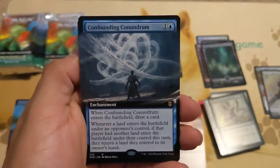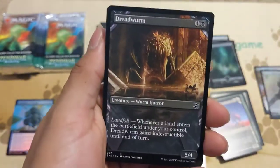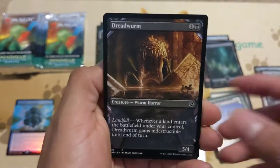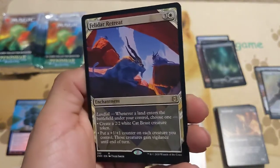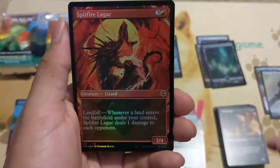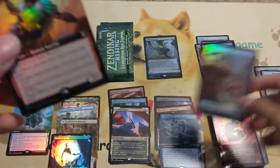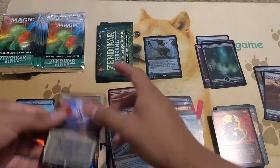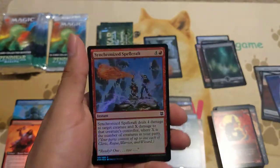Confounding Conundrum beautiful extended art, just a regular foil frame of the Shield of Seagate. I actually love this card a lot — I don't like the showcase as much; I prefer the original art, but it's still pretty cool. And then we got a showcase Felidar Retreat. Spitfire Lagac with a Kargan Intimidator extended art foil — it's okay. I do love that cat token though.